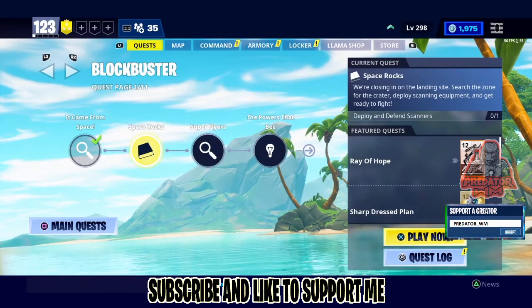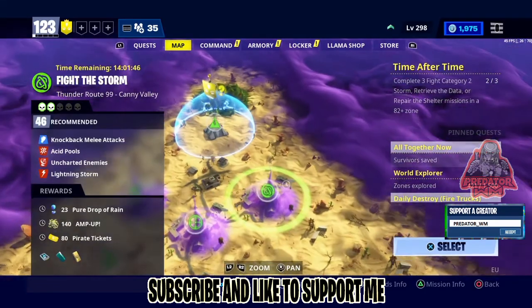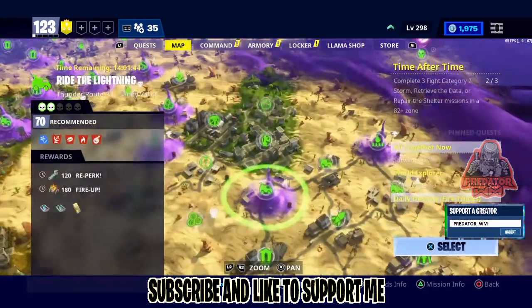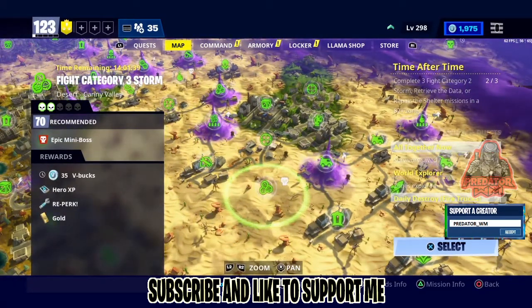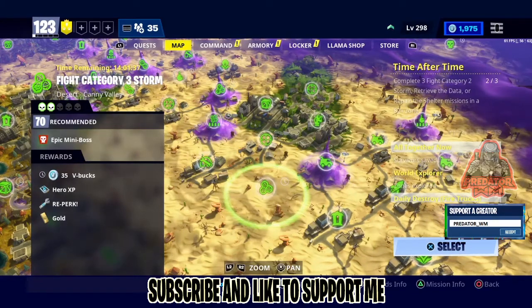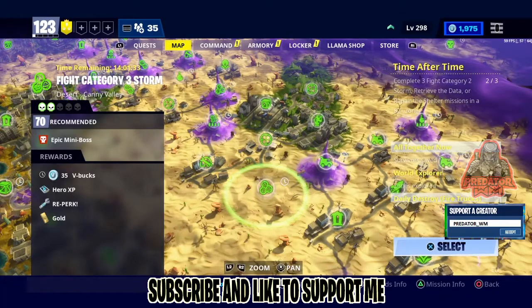Moving on to our V-Bucks mission for today — we have one in Tiny Valley, which is Power Level 70. It's a category three storm in the desert, Power Level 70, and you can get 35 V-Bucks from completing it.